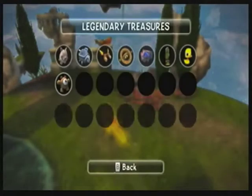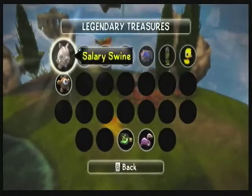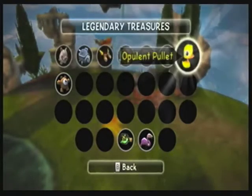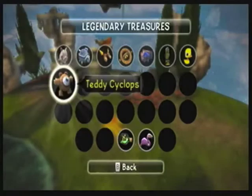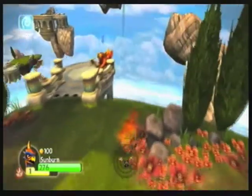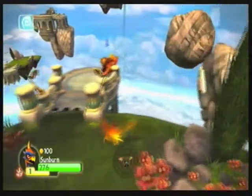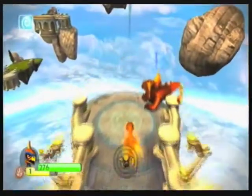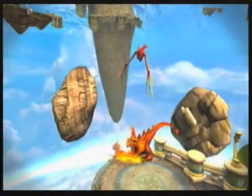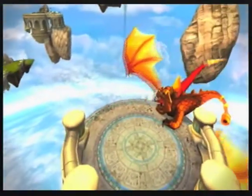It explains why Skylanders that have been playing later and later level up so much more quickly. And we can actually see what legendary treasures are, but there's no explanation — lazy design much. Anyways, in the last episode we got partway through Dragon's Peak and introduced Sunburn. In this episode, we are going to continue through Dragon's Peak and get much closer to finishing it.